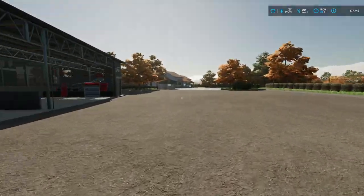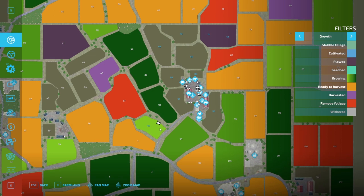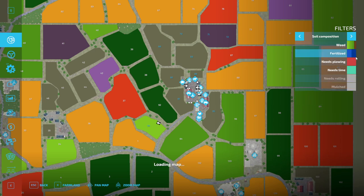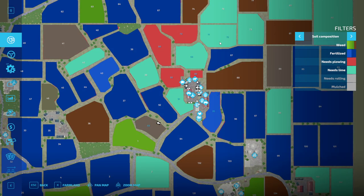We still have some field work to do, so let's have a look and see where we're at. We've finished drilling this field here, but we are not fertilized so we need to deal with that. The field over here is plowed and ready to be drilled — we said we were gonna put oats in there. It needs lime so we'll have to get on that. This needs lime as well but it's grass.